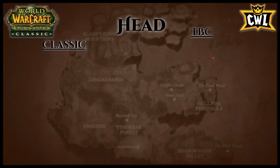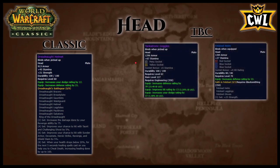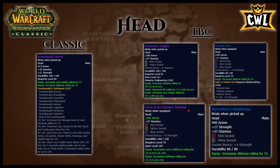The T3 helm from Naxx has 12 dodge rating, 21 defense rating, and 45 stamina. On the TBC side, you have the Engineering Tankotronic Goggles with a meta and yellow socket, 38 defense rating, 13 hit, and 21 dodge rating. There's also a Blacksmithing helm with three sockets and 33 defense rating, and Murmur's Headdress from Steam Vault with a red socket, meta socket, and 33 defense rating. You should be Engineering — there's no reason not to be. The goal is Tankotronic Goggles; in the meantime run your T3 until you can afford Fell Steel.